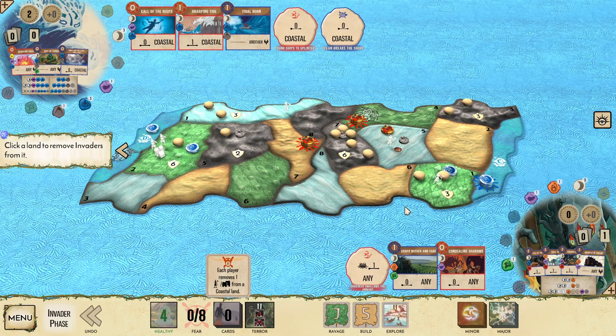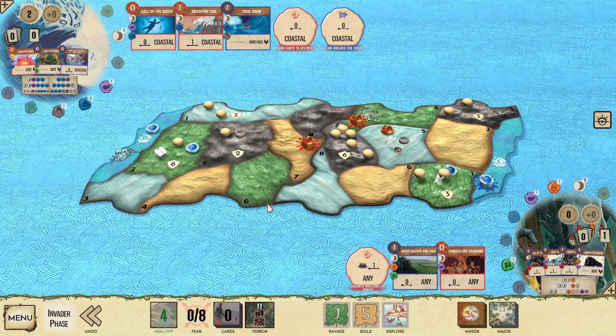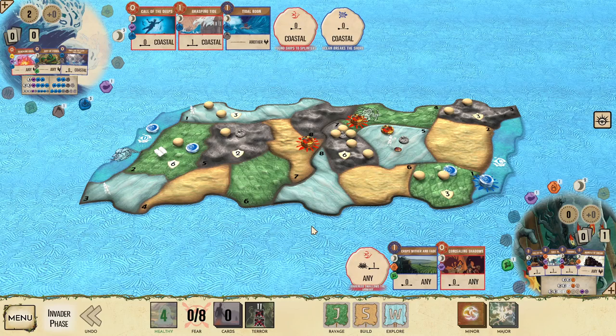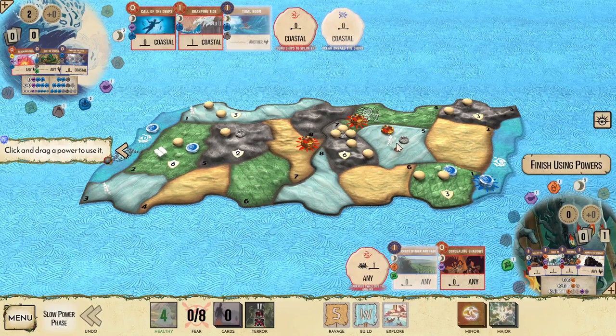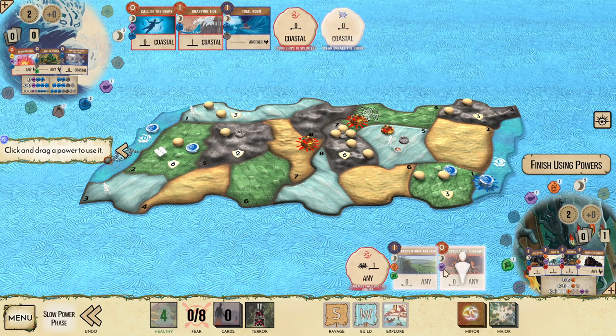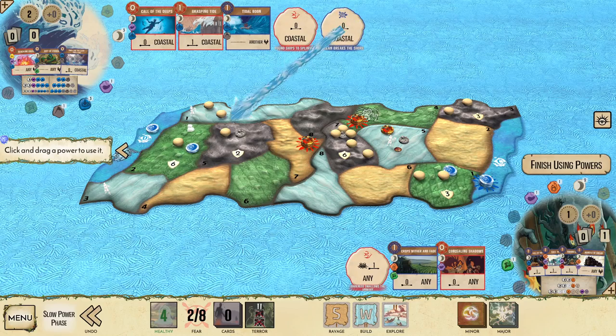In each land we get some extra defense from Dahan, and we remove some invaders from coastal lands. We take out the explorer in land one — the others are going to die in the Ravage. Invaders Ravage in the jungle: we kill the explorer, deal one damage to the city, that explorer dies. They build in the sands but we cleared the sands. Exploring the wetlands is a little unfortunate, but that's fine. We now Tidal Boon, giving Shadows a little bit of energy — just what we need to target Crops Wither and Fade — and then Ocean Breaks the Shore should win us the game.